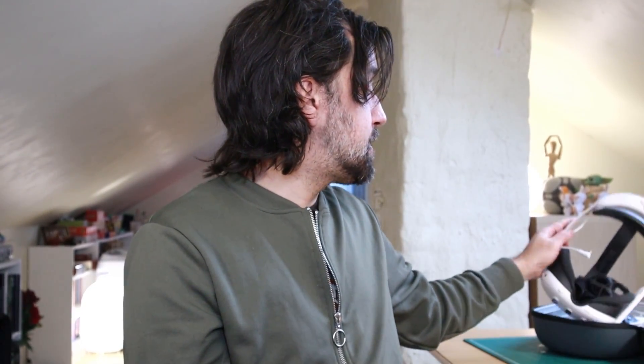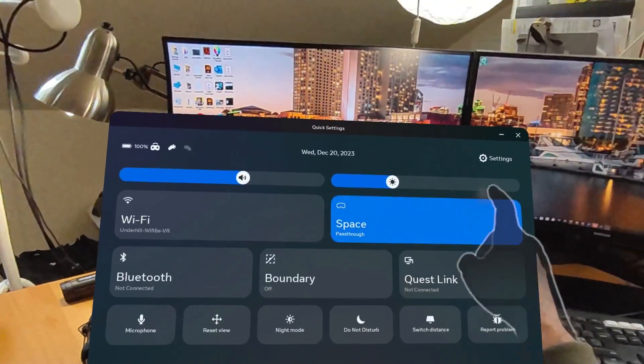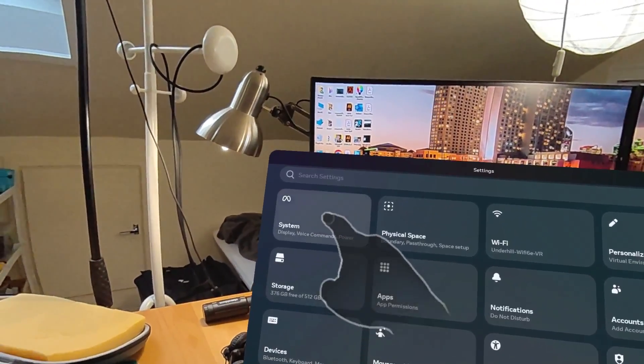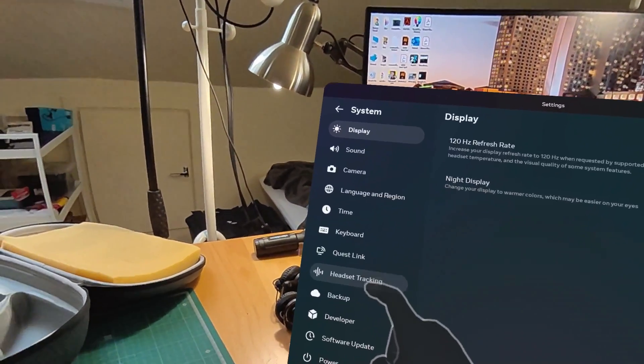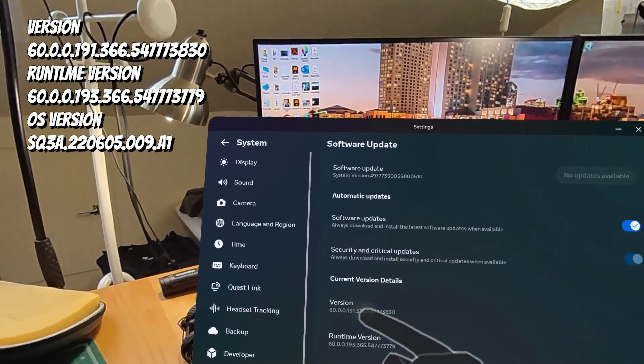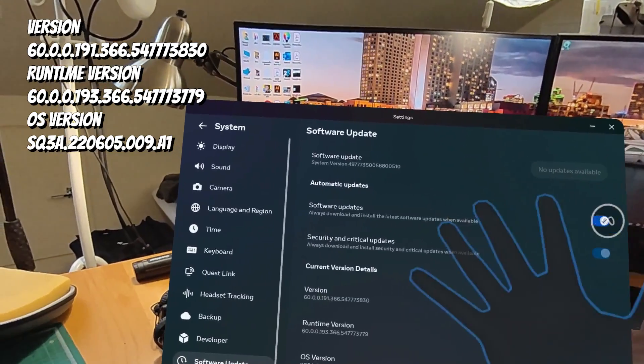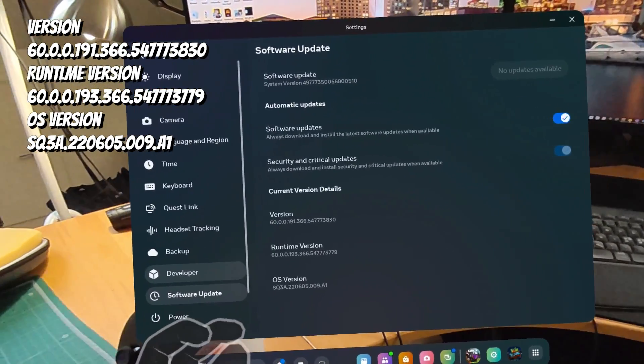So apparently Quest has released version 60, and as you can see I haven't really used this much since my last video. We are now running software update version 60.